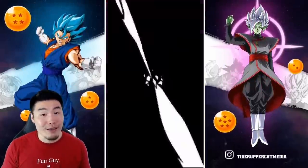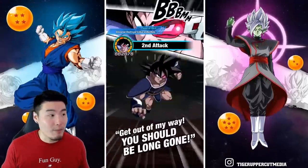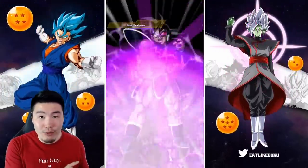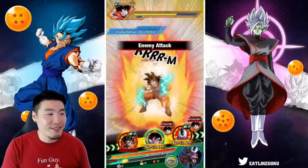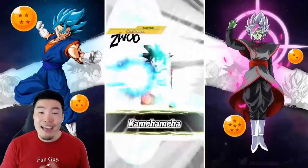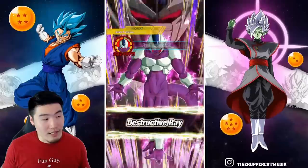Both him and the Blue Vegeta are absolute monsters — just ridiculous units that hit super hard and are pretty solid defensively. Yo Turles, come on man, you gotta tank that a little bit better.